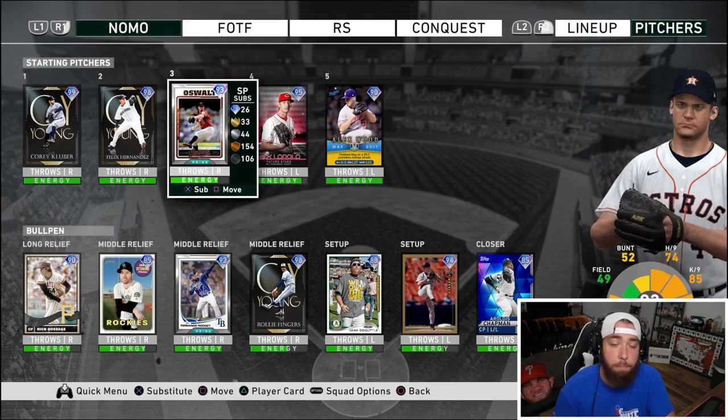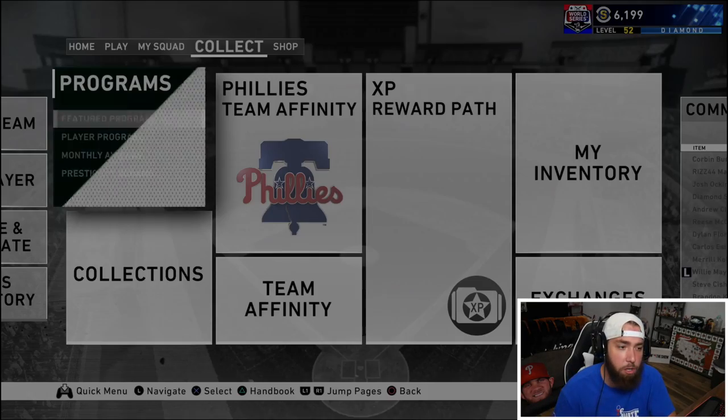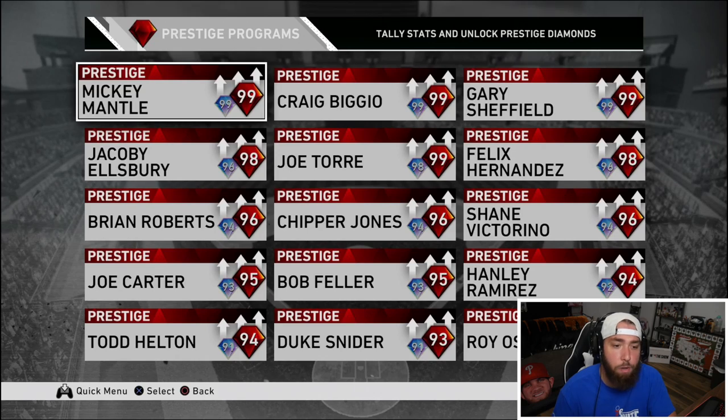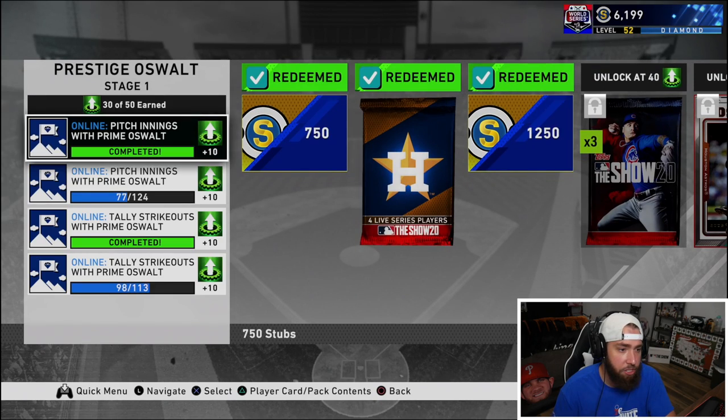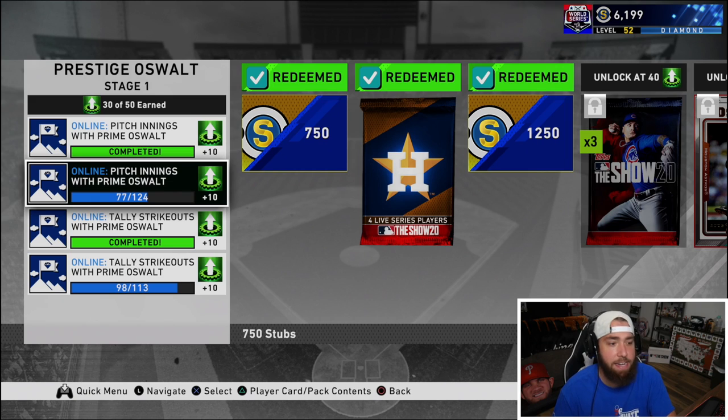I will be pitching Corey Kluber in today's video, and then Roy Oswalt should have his energy back. The next ranked seasons video I put up after this one I will be using Roy Oswalt, because as you guys know we are very close to completing the Roy Oswalt prestige for the 95 red diamond. We just need to get a bunch of innings in with him.